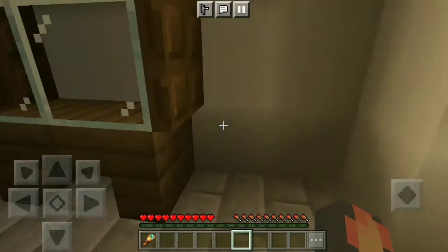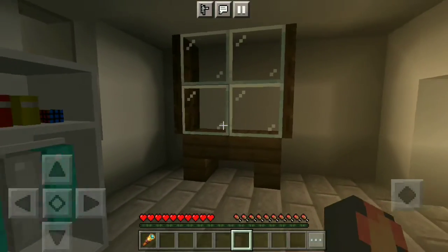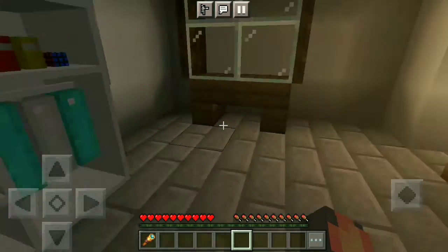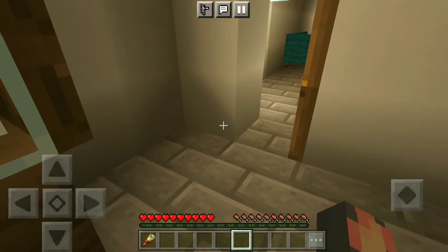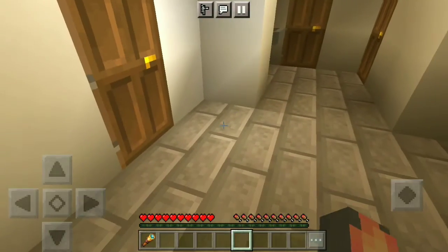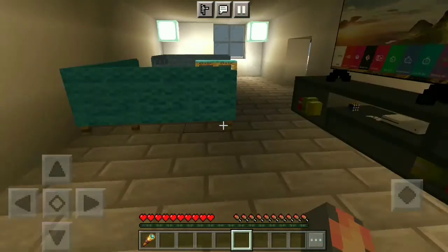There is a mirror here, and in real life there is a mirror too. Here is the closet, though it's not exactly like this closet. This furniture is from Robot Gamer 69 — shoutout to him!